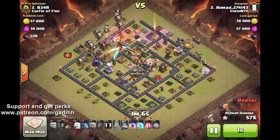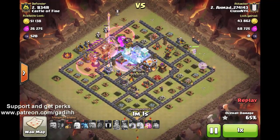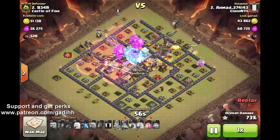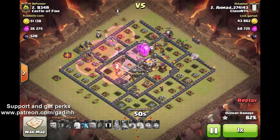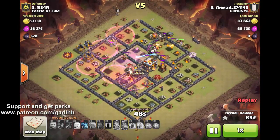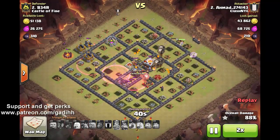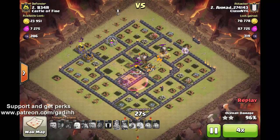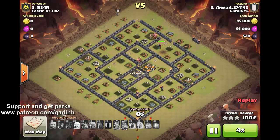Lava hounds and balloons are all in. He's dropping a bunch of haste spells and using the freeze spell to freeze the area with the inferno tower. He didn't freeze the Eagle Artillery because he knows the balloons are enough to deal with it — it doesn't even target balloons. At this stage the base has no chance: the last inferno tower is going down, only two X-Bows and one Archer Tower are left. At the very end of the attack, the clan castle lava hound and balloon finally come out — way too late. Placing the clan castle right in the middle was a mistake.